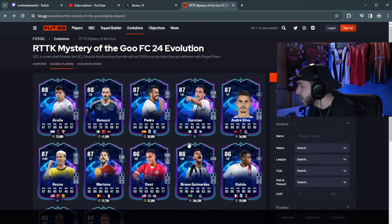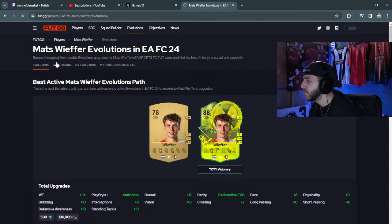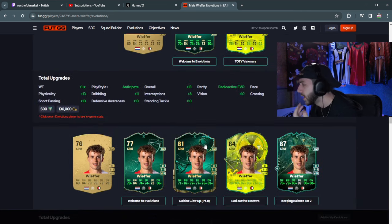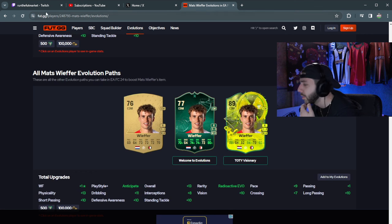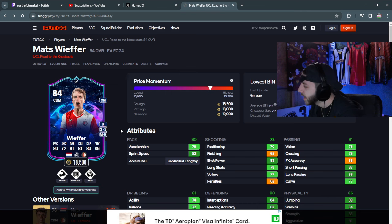Kalulu is definitely a good shout — Kalulu, Darmian, Dest looks pretty good, Reyna, Machado maybe. Even this Wiper card — he's had a couple Evos, this one's probably a little bit better. His goal card goes up to 88 rated, and if you get this Evo done, 89. He only gets like a plus five or plus two — goes up to 85, plus one. Looks okay.